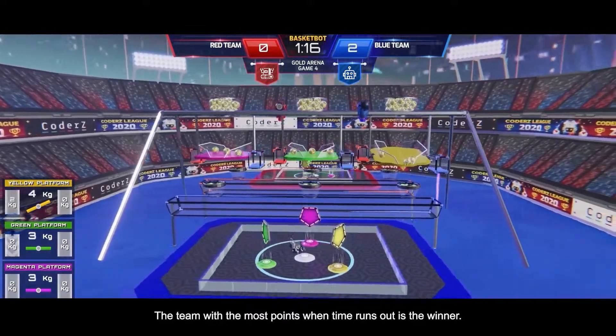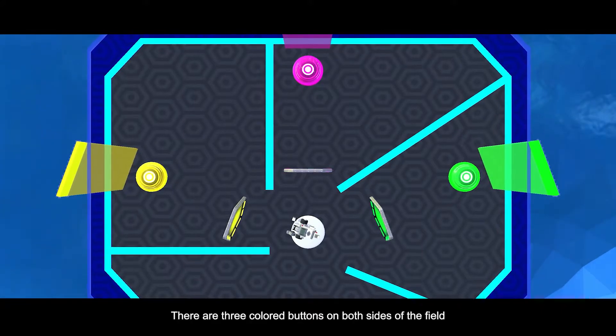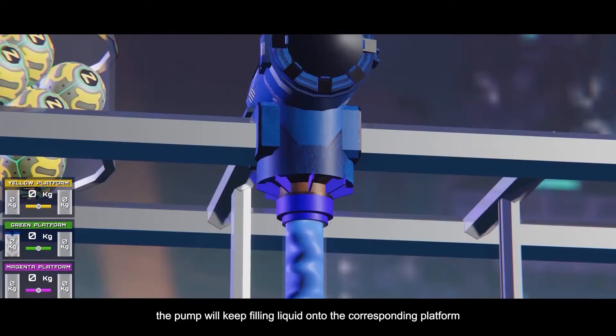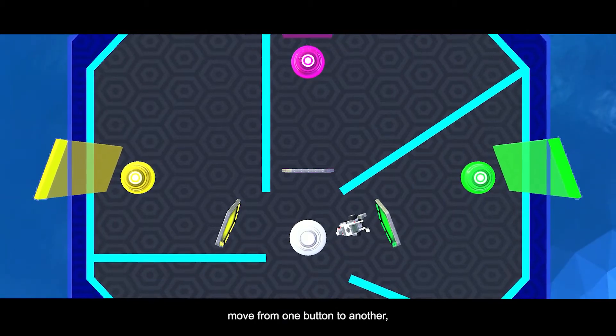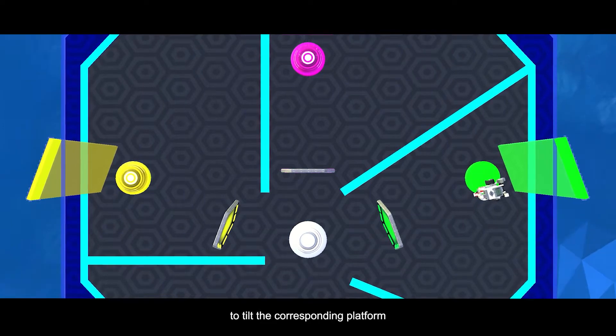The team with the most points when time runs out is the winner. There are three colored buttons on both sides of the field. As long as you push a button, the pump will keep filling liquid onto the corresponding platform. To move the pump to a different platform, move from one button to another and the pump will start filling the new container to tilt the corresponding platform.